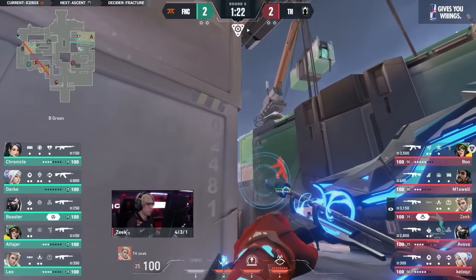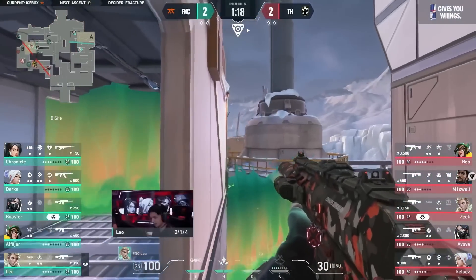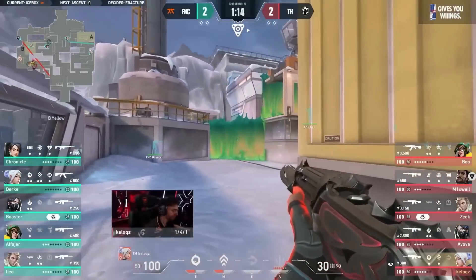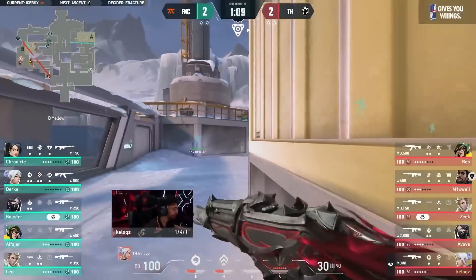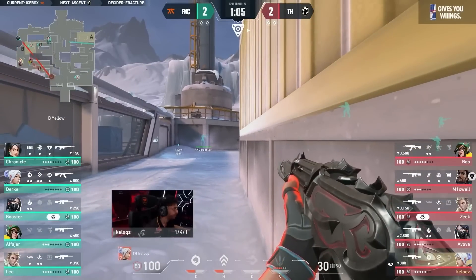Boaster's ult is ready. But Boaster is too deep towards Snowman to actually throw down that ultimate. Zeke's managed to grab his ultimate off the back of that orb as well, which can be really pivotal in this push coming forwards. Of course got the wall split across the site — I think they may try to open up towards Snowman here. Watch the Harbor wall.